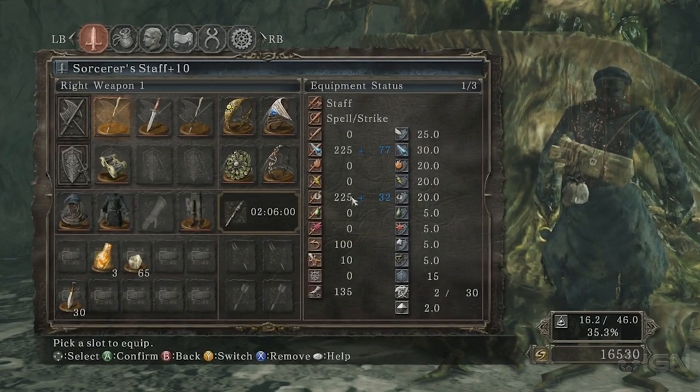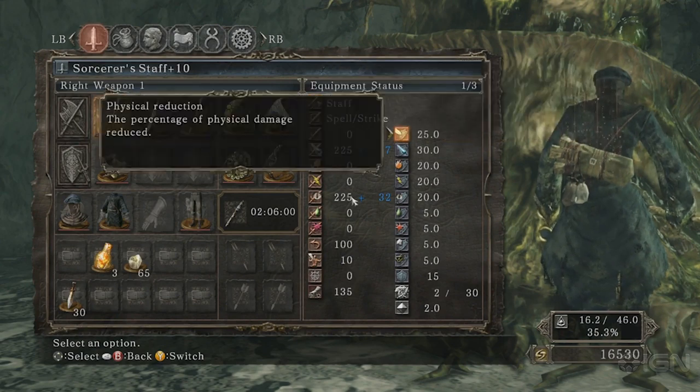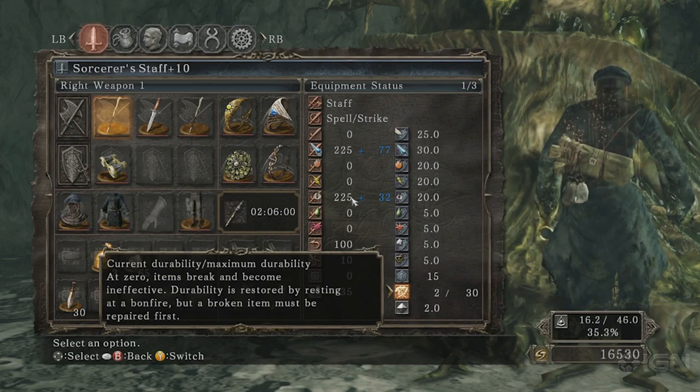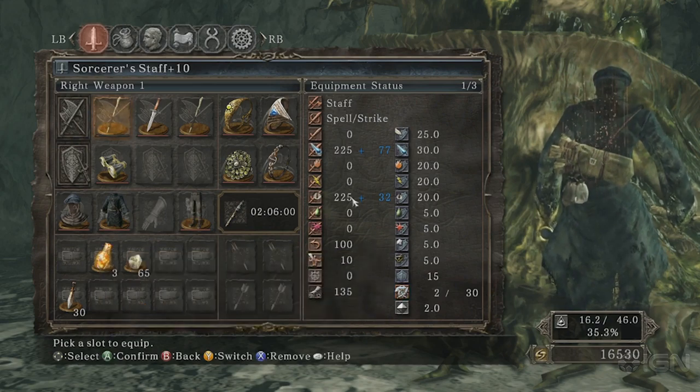We look here again at my staff, and you see that sucker is just about worn out. If we look down here, we see it's 2 out of 30 left on its durability. So that item is just about on the edge of breaking.